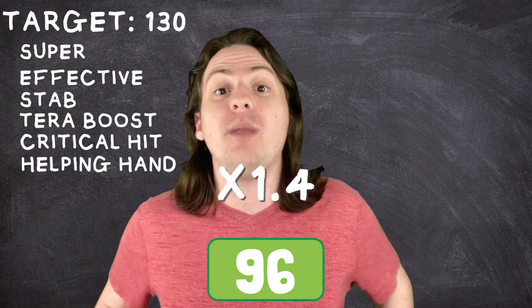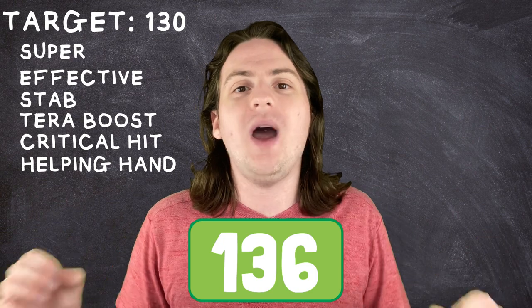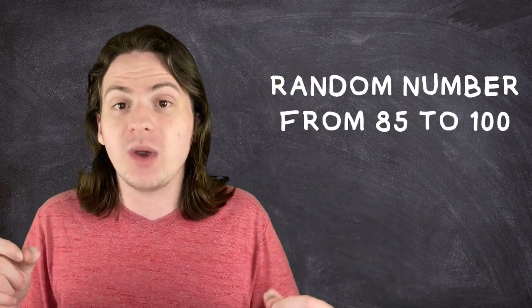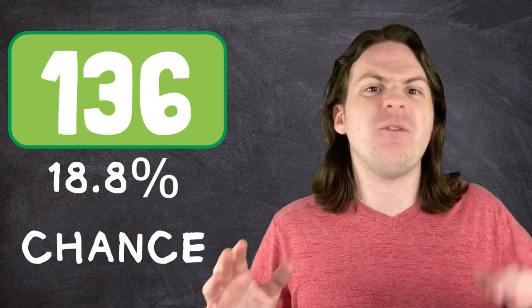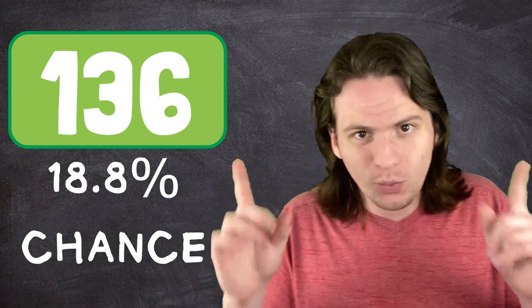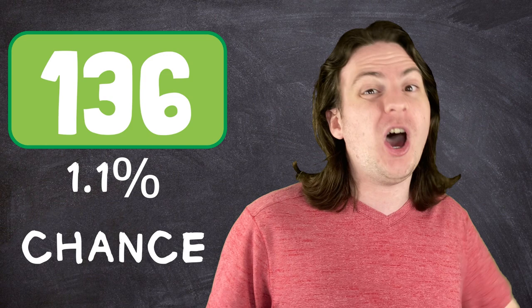We're up to 136 points of damage, which is enough to one-hit KO a level 100 Wiglet - sometimes. Anyone who's played Pokemon before will know that there's a bit of randomness when it comes to damage. That's because whenever you deal damage, the game generates a random number between 85 and 100, which it then turns into a decimal multiplier. We just calculated what the damage would be if you got the highest possible roll, but in reality with this setup, you'll only one-hit KO the Wiglet one in every five times. And you also needed a critical hit, which has a roughly 6% chance of happening itself. So the chances of both happening at the same time is just a hair above one in every 100 attacks.